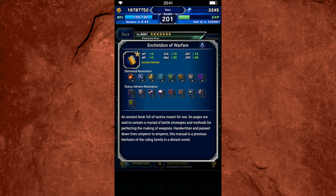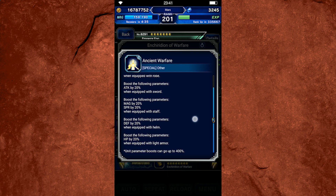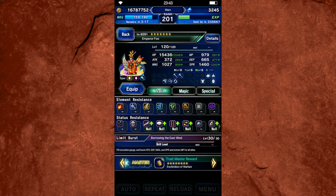The first thing I want to look at is his Trustmaster reward. It gives a bunch of different stat options based on what you have equipped. If you equip a robe, a sword, a staff, a helmet, and light armor, each can respectively give you 20% MP, attack, magic and spirit, defense, and HP. You can't necessarily equip all these at once if you are double-handing a weapon, because he does have true double hand spirit and magic — but you want his trust passive activated. This item is really handy because it gives him helpful stats like MP, magic and spirit, defense, and HP, along with some flat magic, spirit, attack, and defense.